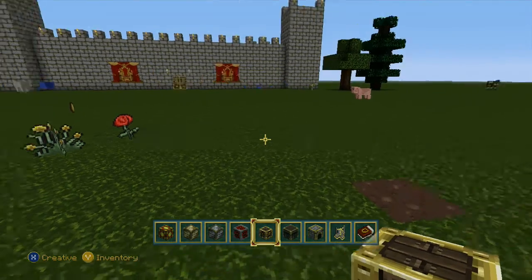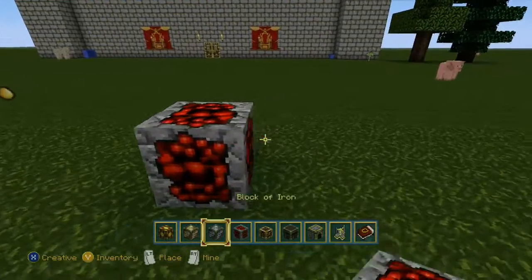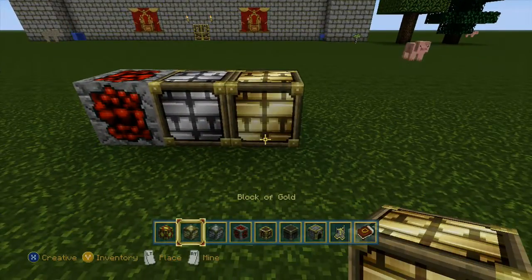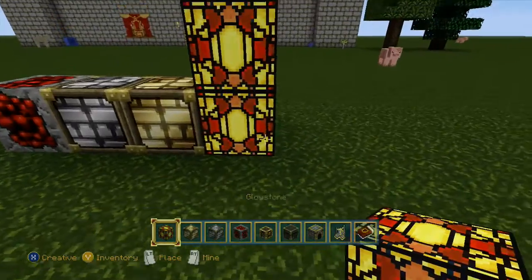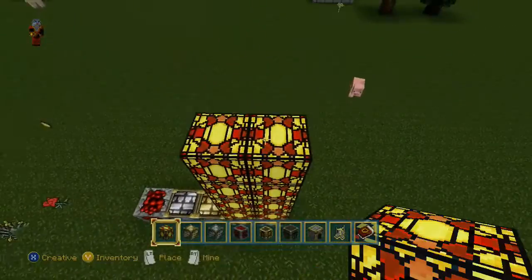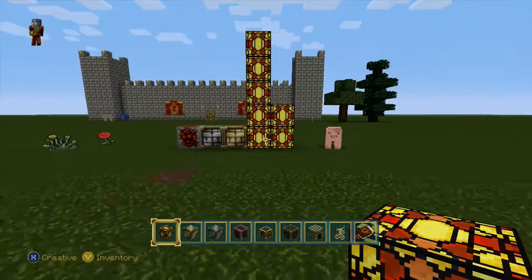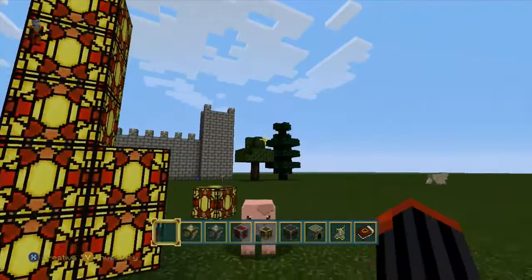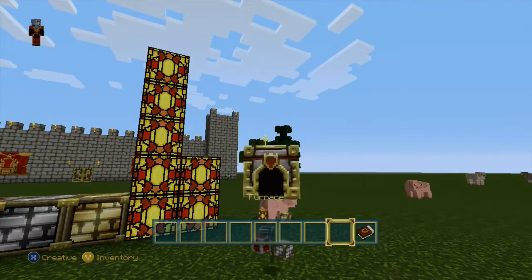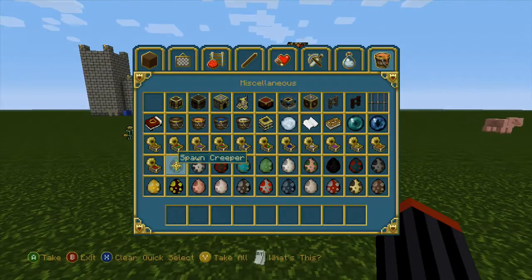This texture pack is only a dollar, so you might as well get it. Here's the redstone, the iron, the gold, and my favorite - the glowstone. Look how badass the glowstone looks. I think the redstone looks really cool too, but look at this glowstone - they changed that up a lot. It looks freaking awesome. I can see people making like a church with it, you know, the back window of a church. The iron is just different, and the gold block doesn't even look like a gold block anymore.